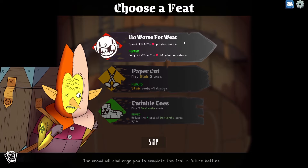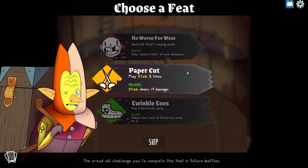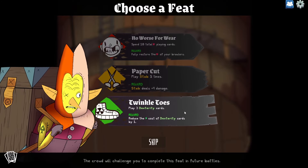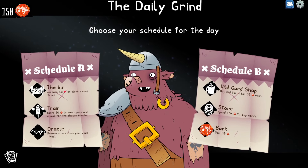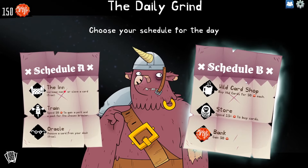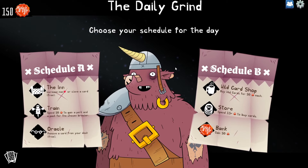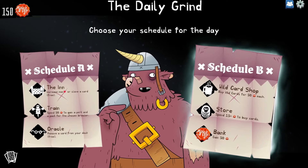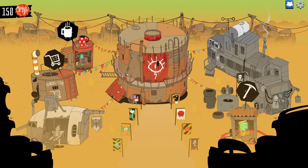Spend health playing cards to fully restore your brawlers. Play a stab five times — we had the opportunity to put stabs in our deck but chose not to. Or Twinkle Toes again. The inn: increase max health or clone a card for free. Train. Remove a card or buy a wild card — another wild card would be lovely. Then buy cards and get more money. The extra wild card could be huge. Let's take the money.